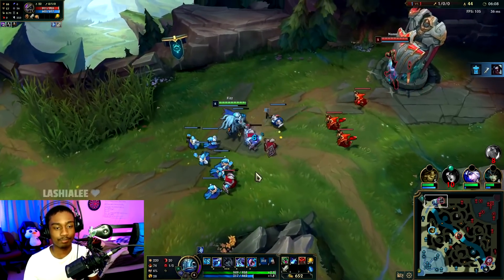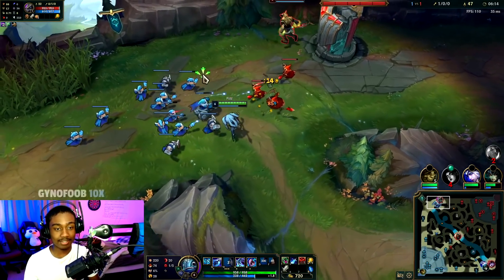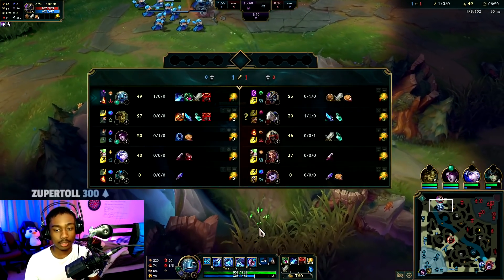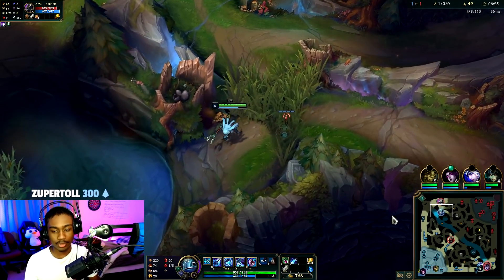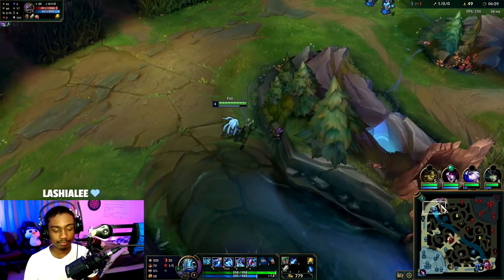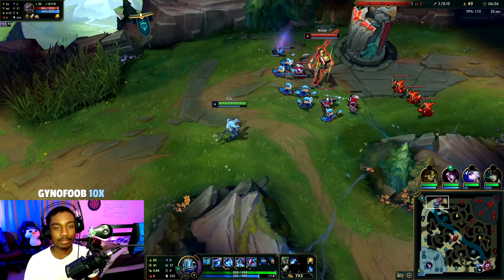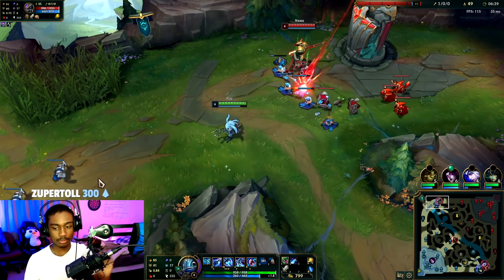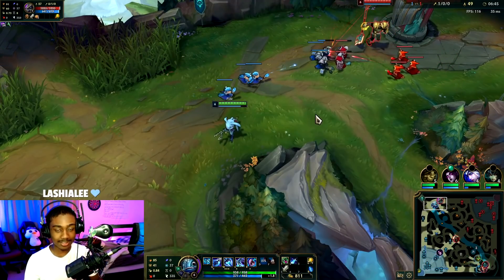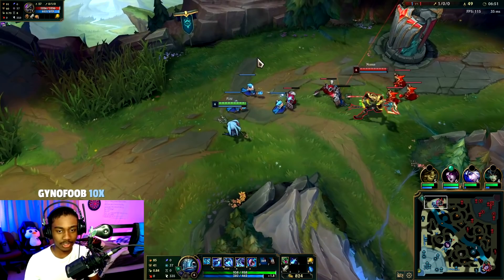Oh my, I miss-clicked. They nerfed his base damage which kind of makes sense — it was a little broken — but with the season 11 items I'm pretty sure we might be able to make something work. Kayne was top-side, I placed a ward there and I thought Ivern was gonna look for a scuttle fight but I guess not. We're not a burst assassin so we're not trying to Q-W him under tower. He has a good amount of healing from his passive. The wave bounces back — he loses a good chunk of minions. The only problem is he's stacking but other than that this is totally fine.